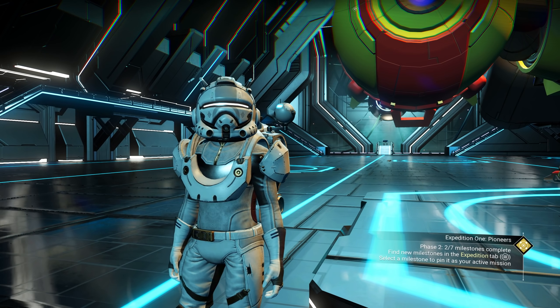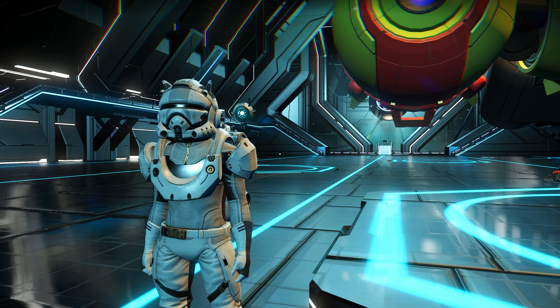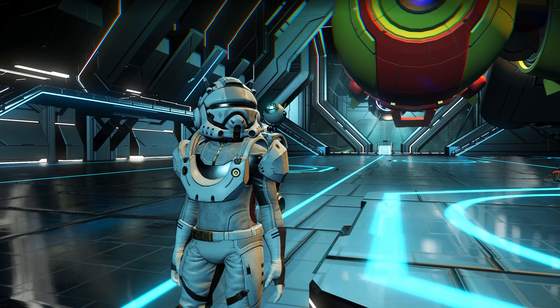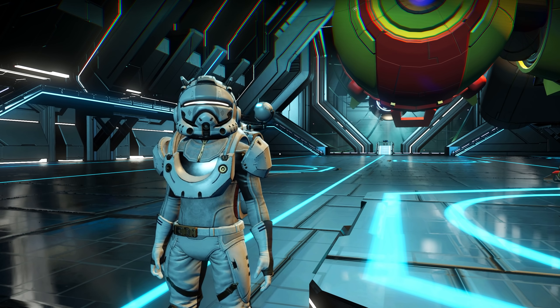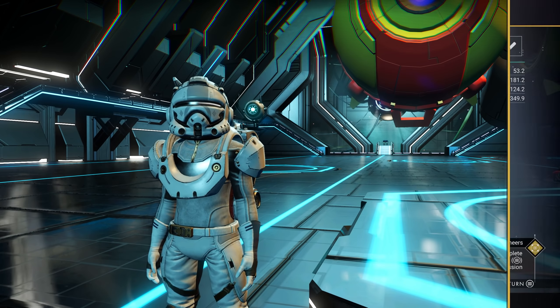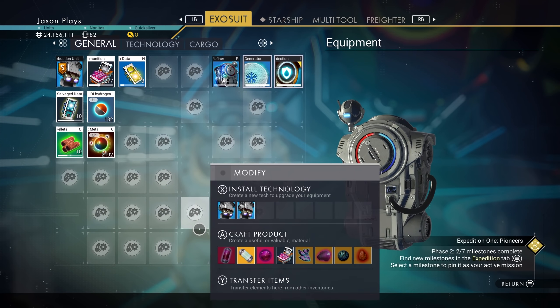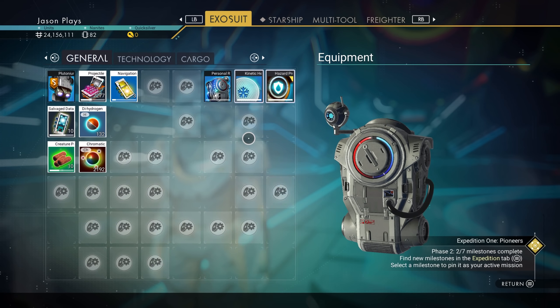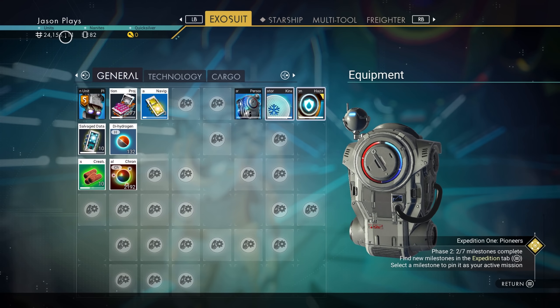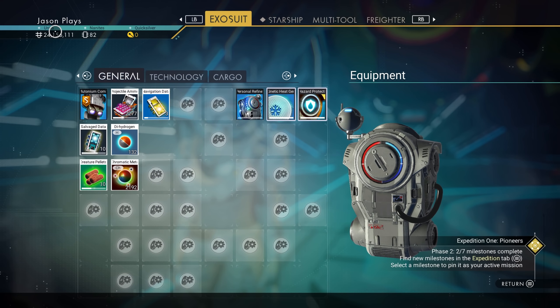If you guys didn't see the first two episodes, you can go back and check them out. But in those episodes, we sold a whole bunch of ionized Cobalt. I showed you guys how to farm it, how to do the Cobalt expansion, and that is how I ended up with as much money as I have. I cleaned out my exosuit, moved some stuff around, and then I got all my money — my 24 million.